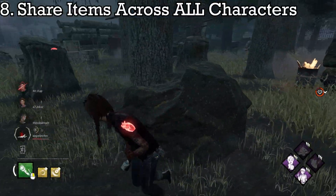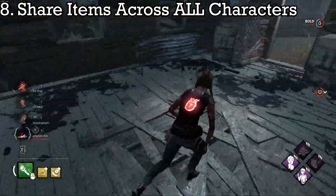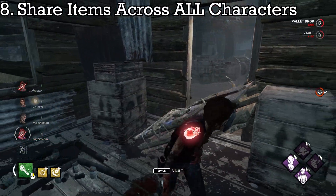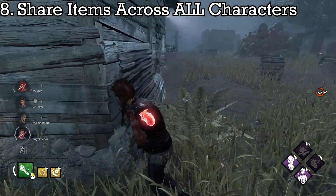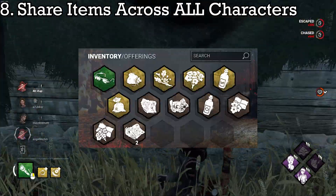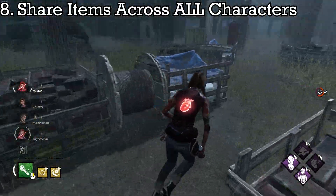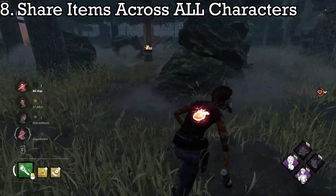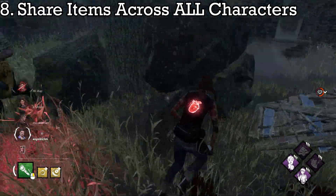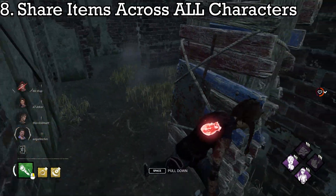Number 8: Share Items Across All Characters. I'm honestly surprised this isn't already the case. Especially for Survivor, it's unjustified — why aren't items, add-ons, and offerings shared across all of your characters? This would be an amazing change that would allow you to play characters you wouldn't typically play as, whether because they didn't have good items, add-ons, or offerings. For Killer it would work the same, other than add-ons since those are Killer-specific. This is already done on the mobile version, so why not for the core game?